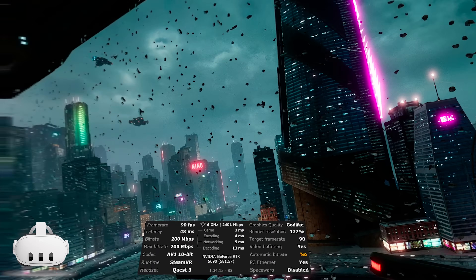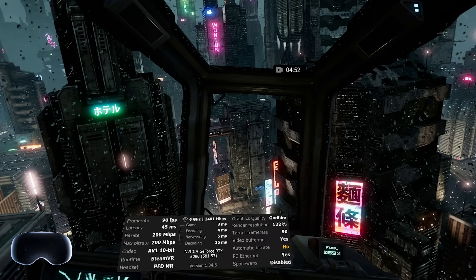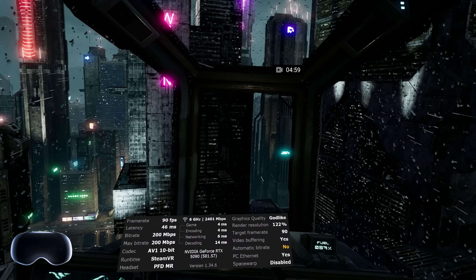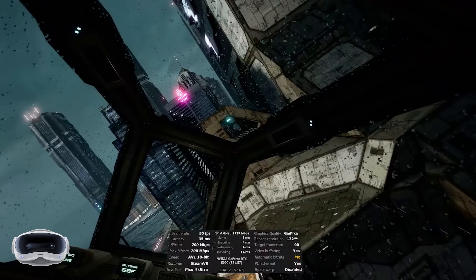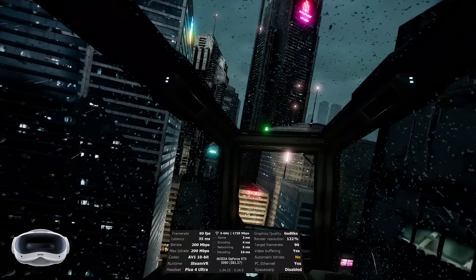Starting off with Aircar, the Quest 3 is getting a total latency of around 48 milliseconds, exactly the same as the Quest 3S. The Play for Dream, which is the only one with a better CPU, is slightly lower at 46 milliseconds, but fluctuates a lot more with spikes up to 55. My biggest surprise was the Pico 4 Ultra, which is chilling around 35 milliseconds with occasional spikes up to 46, making it the easy winner in this category.